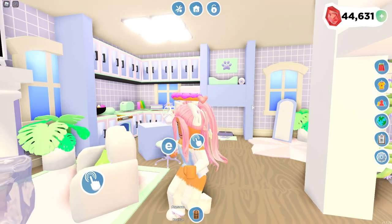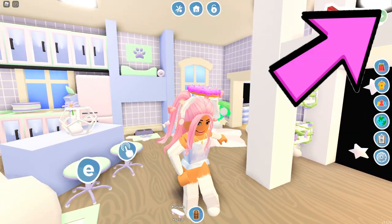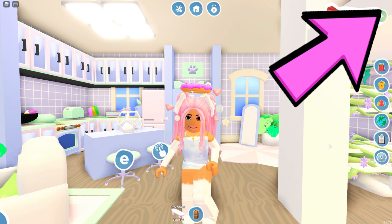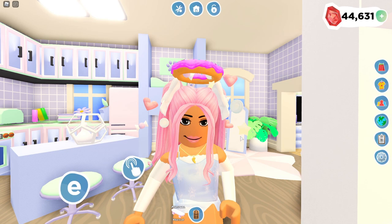If you guys are interested in the build behind me, I will leave the video link in the eye in the corner — it's going to be in the top right hand corner. You just click that little eye symbol and the card will show and you can easily go to that build video from there. But anyways, we're going to be talking about game passes in this video.